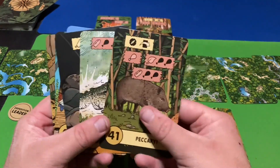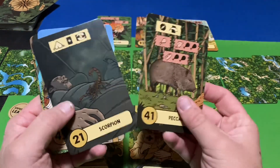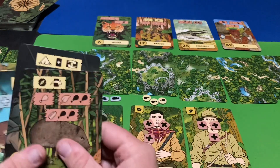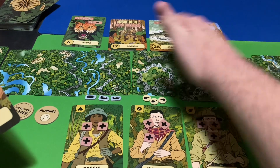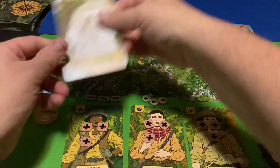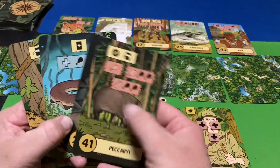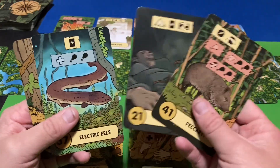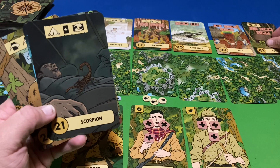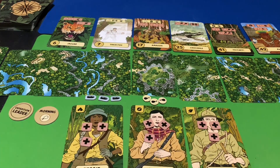After picking two cards to add to the path, I must draw another card and add it as well, then add one more card from my hand — so I'm utilizing three of the six cards I start with. We'll pick the Crocodile and the Awa. After drawing one more, we'll add that too, and place it in order. So that's our starting path.